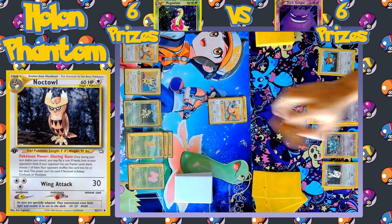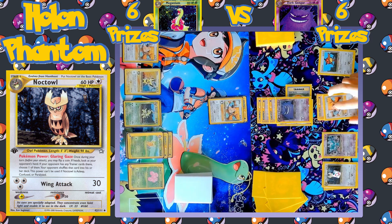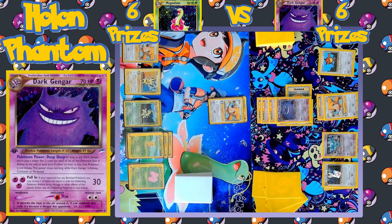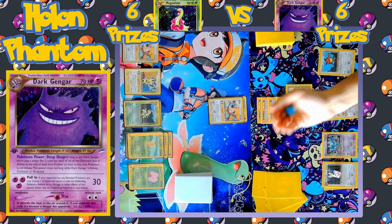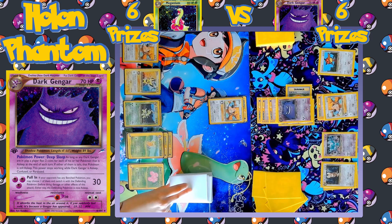Otherwise if they got Heads off of Glaring Gaze, they'd be able to look at the opponent's hand and shuffle away one of the trainers from their hand. Kleffa retreats to promote Dark Gengar, and there's the first attack declared — it comes up Tails, so nothing happens. No damage coming down just yet.